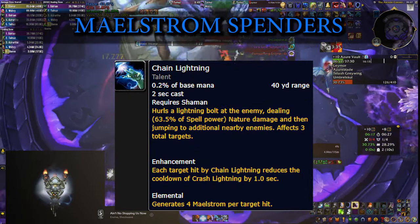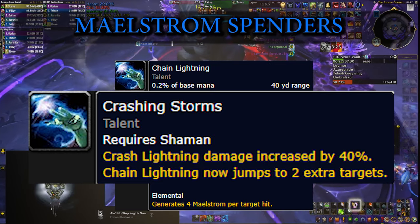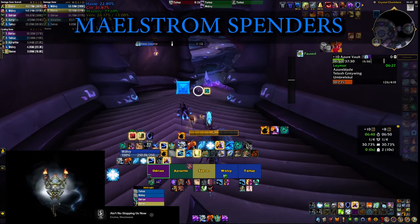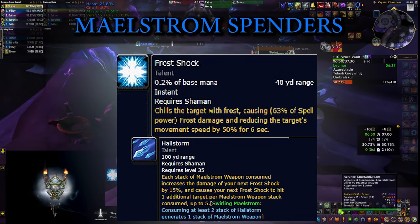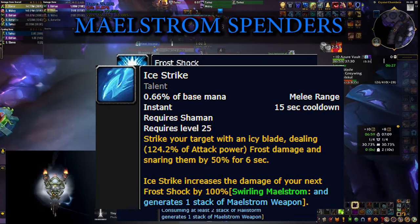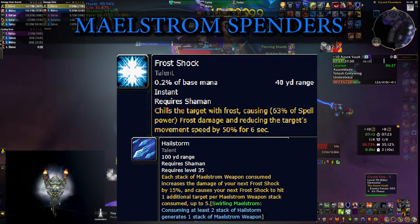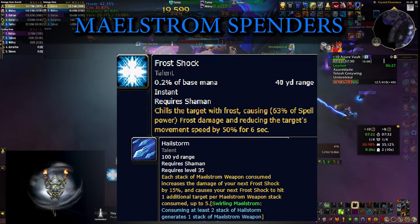In AoE situations with 3 or more targets you're going to use Chain Lightning — don't be fooled by the tooltip. It doesn't just hit three targets because you're running the Crashing Storms talent, which extends the number of targets Chain Lightning jumps to and buffs its damage. Those three spells are what you press to spend your Maelstrom, but there's something else very important that makes this whole build click together. The Hailstorm talent increases Frost Shock damage based on Maelstrom spent and makes it cleave to additional targets. This is further enhanced if you pressed Ice Strike before, buffing Frost Shock even more. So although Frost Shock is not a Maelstrom spender, you need to press Frost Shock every time you press a Maelstrom spender skill to take advantage of Hailstorm. Frost Shock at the end of a dungeon will be one of the top damaging spells if played correctly.